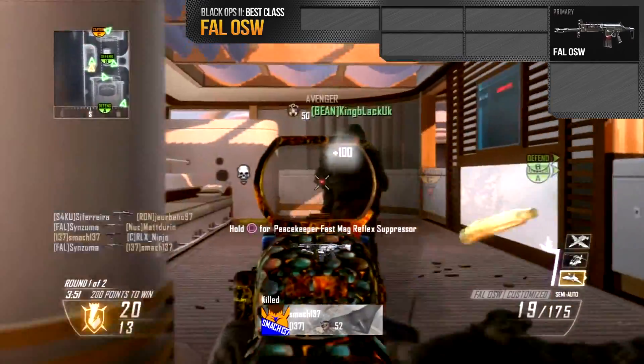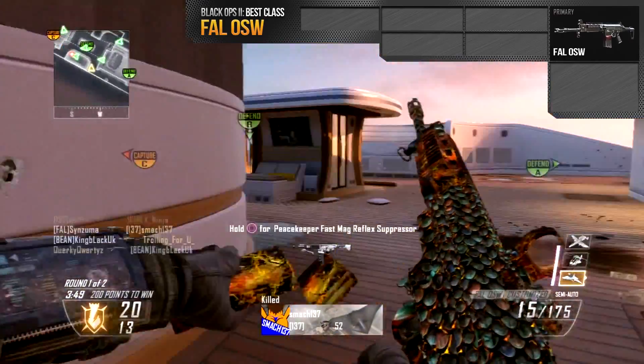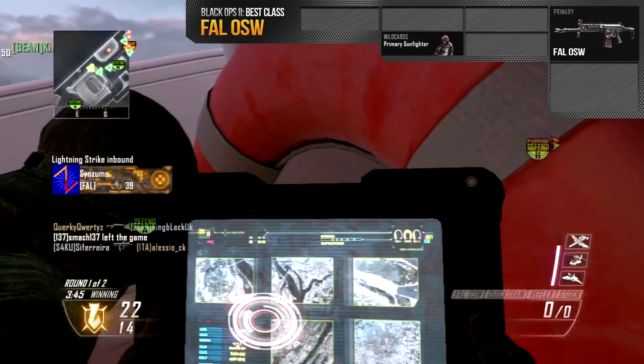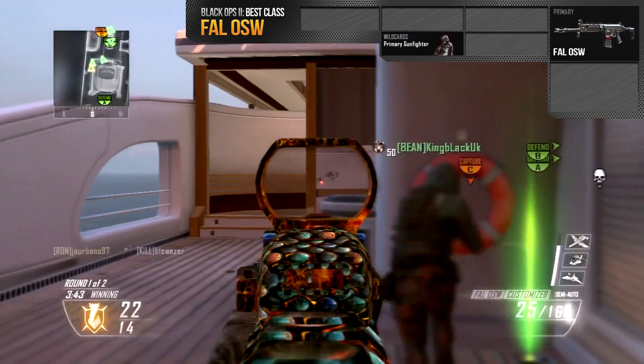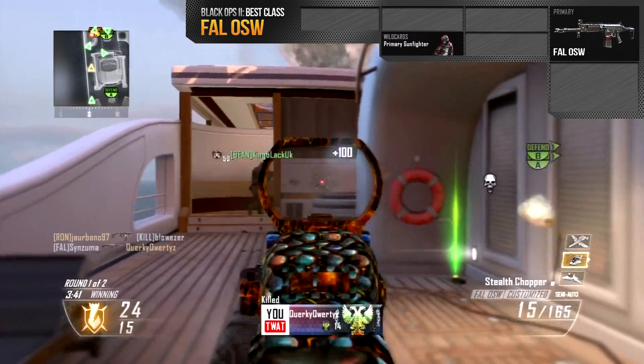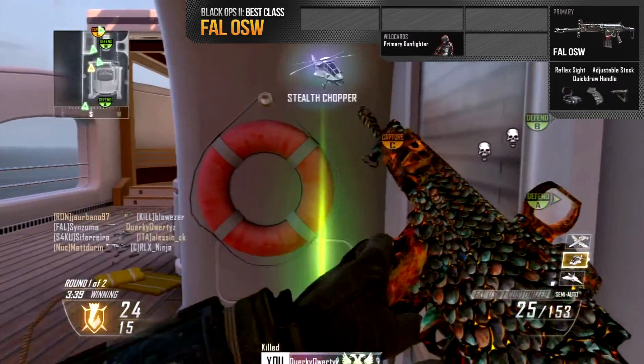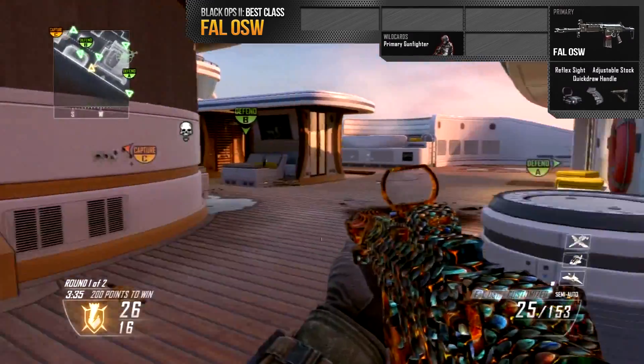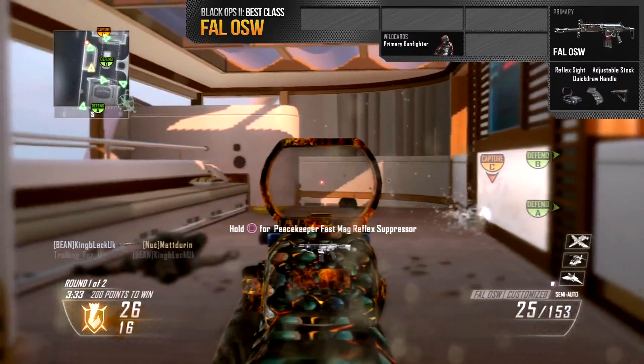Let's get into my attachments. First I'm going to be using the Primary Gunfighter wildcard — I think that's the first time I've used it in this series. My attachments are the red dot sight, the adjustable stock, and quick draw. These three attachments turn a very good weapon into an absolute killing machine because they help with both long range and close range gunfights.